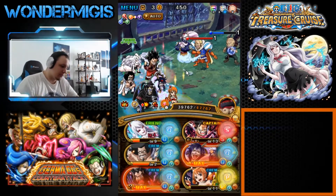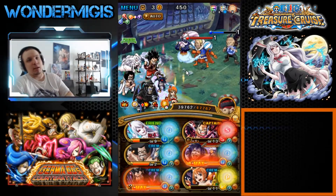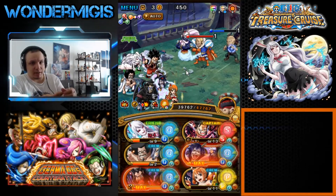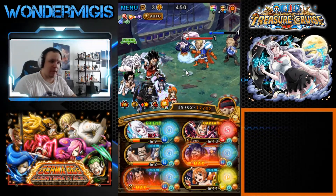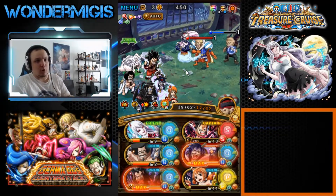Daifaku will, for three turns preemptively, either give us paralysis, attack down, or burn. Nami, as a free-to-play character, is a great way to get rid of all those debuffs and get yourself a full board of matching orbs.